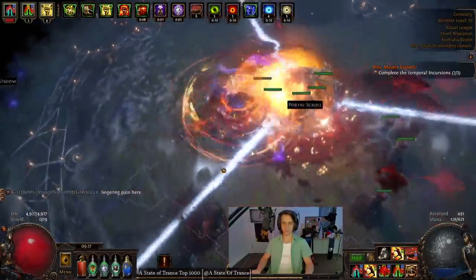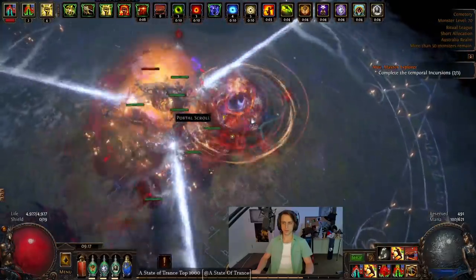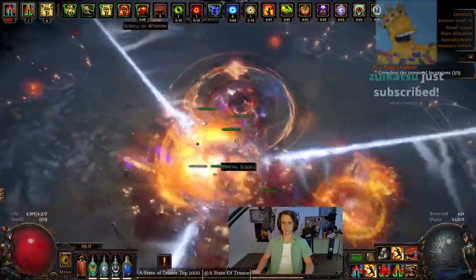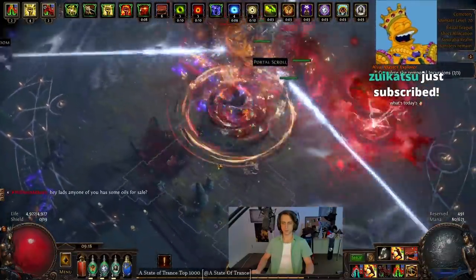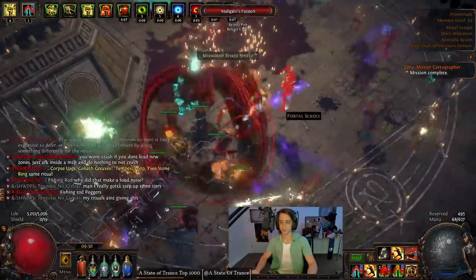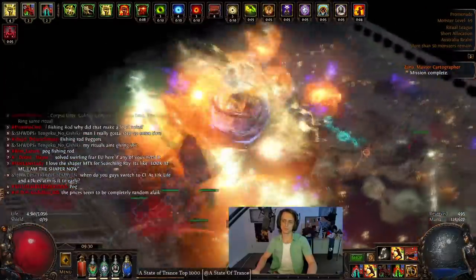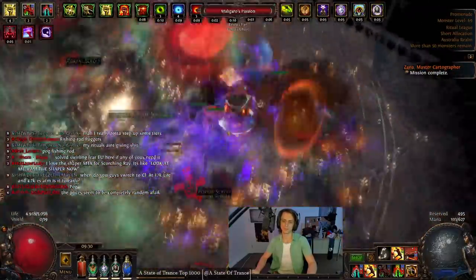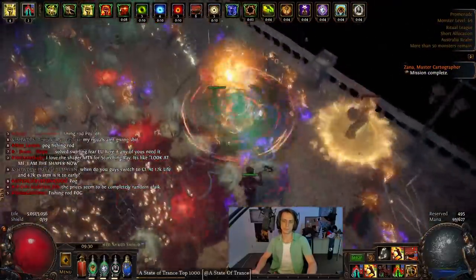The spin-to-win playstyle, as you can see, is quite mobile and feels pretty good. By the time you get the shockwave gem, that's when the build really comes online. Shockwave is level 18 — we pair it with Cyclone, and then every half a second to a second you send out a big shockwave when you spin. And that's where most of the explosions and the clear is coming from.